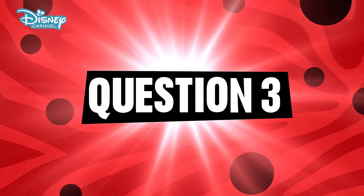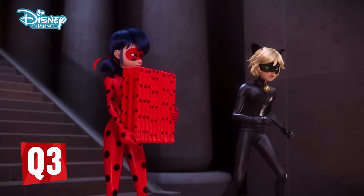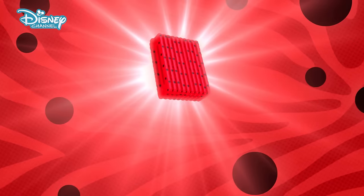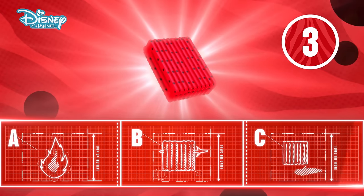Question three. When Ladybug dueled with Riposte, she caught this Lucky Charm — a radiator! That should really heat things up. But what did she do with the radiator to stop Riposte? Did she A, turn up the heat; B, trap the saber; or C, flood the floor? Make your choice now.